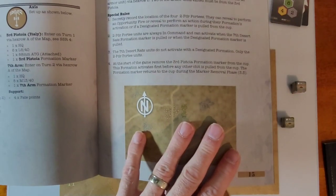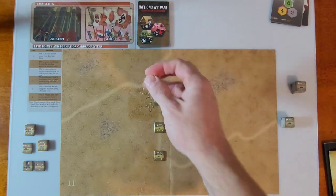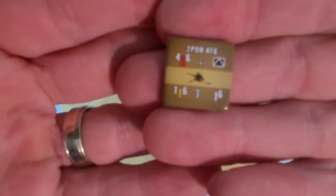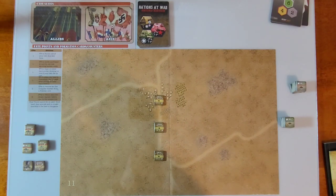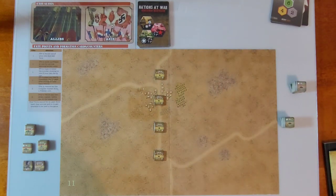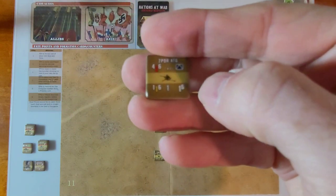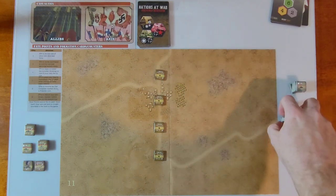Rats in the Dust uses just map 11. I have four of these two-PDR ATGs — anti-tank guns. In the scenario setup these are supposed to be hidden, but I'm going to go ahead and lay them out because the range on these is only four, so they're going to get spotted pretty quickly anyway.